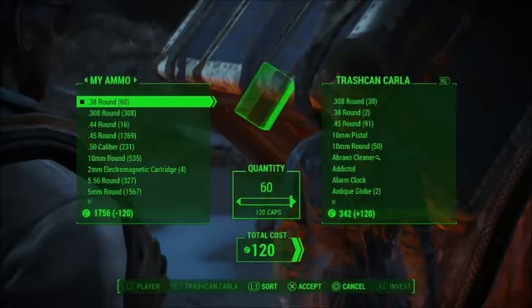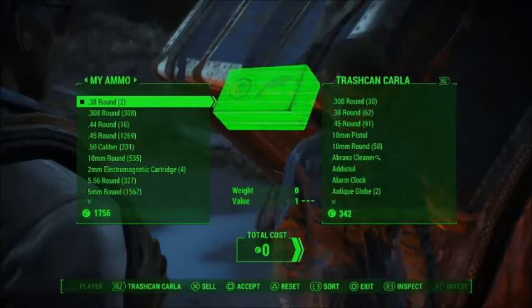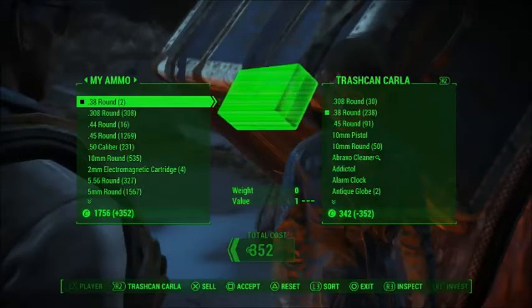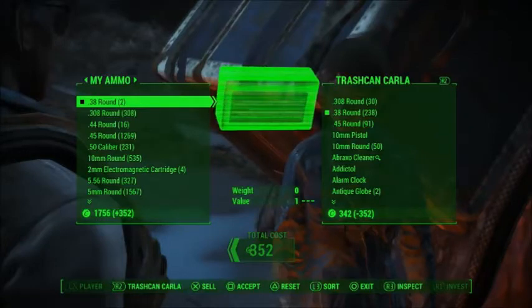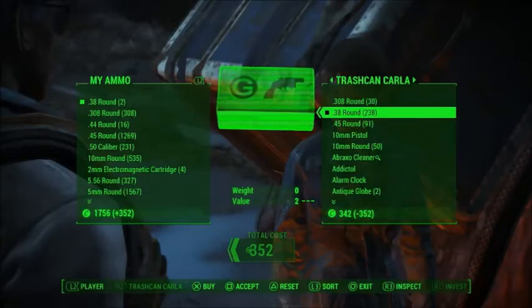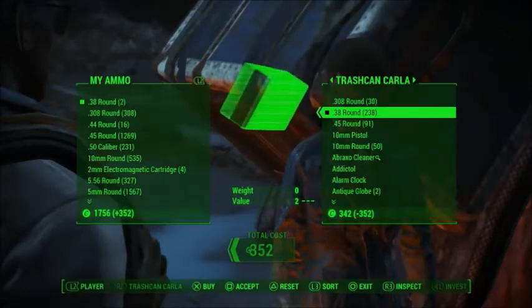Immediately after selling back two, sell back all of the rest of them. Now she has all 62 rounds back, but look at the top of my list — I still have two 38 rounds. Then you just sit here and sell her two 38 rounds over and over again. You want to get it so that she owes you 350-ish caps — it has to be more than what she has, but don't go too high because you will break the game. I go to 352.